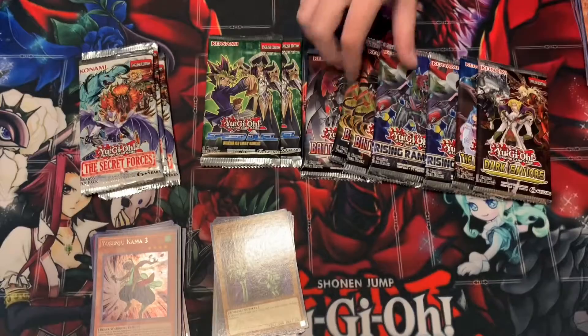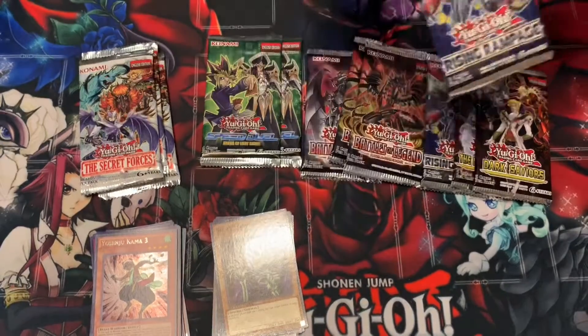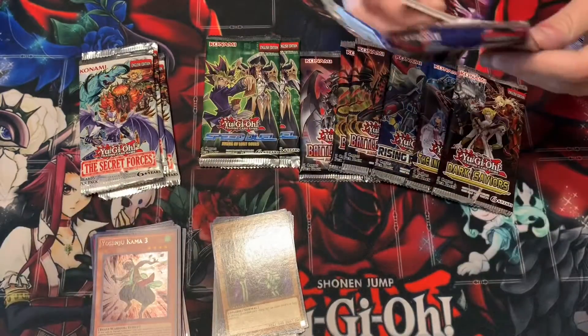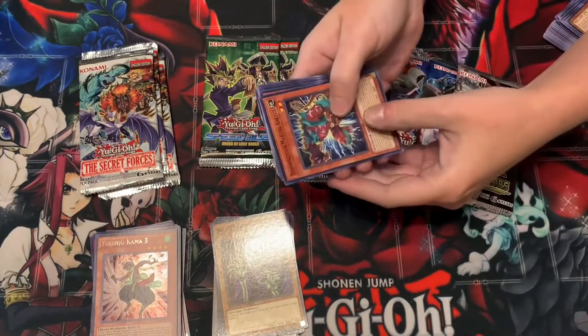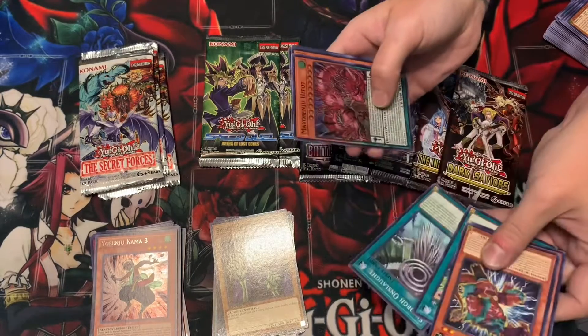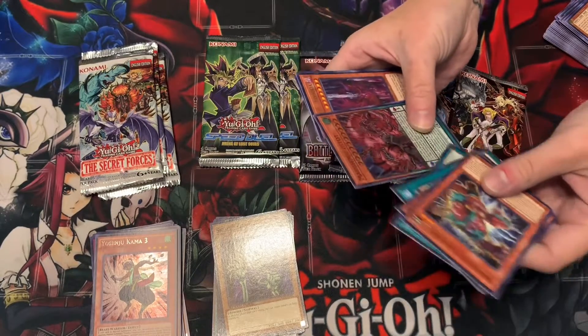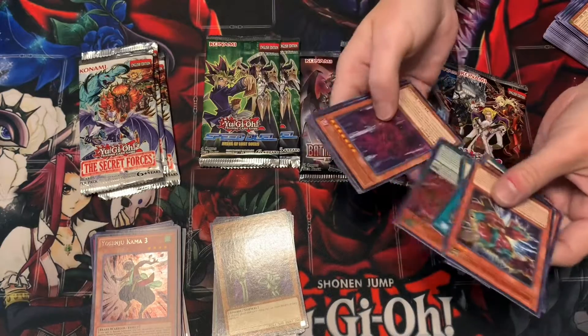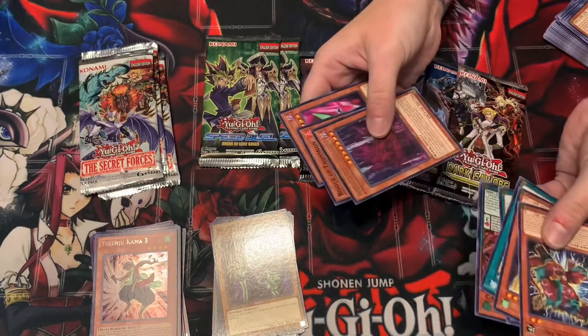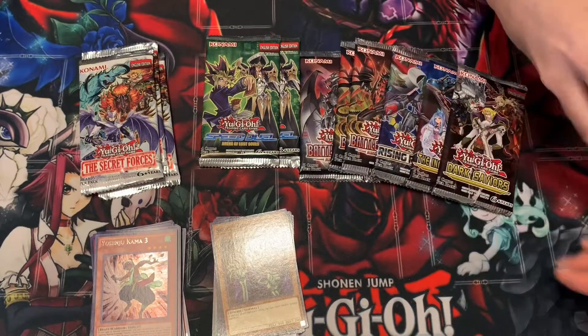I'll do Rising Rampage... I'll say the Battles of Legend is the newest set. Oh, super - that's actually kind of cool artwork! And a Vishuda - you got a rare, the rare Tenny Worm Vishuda. Yeah, that's a good card. Cool, great.